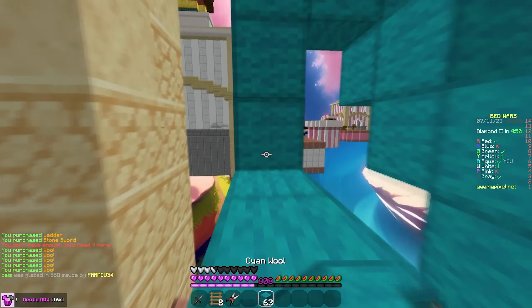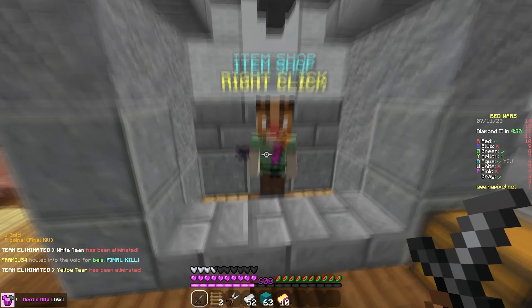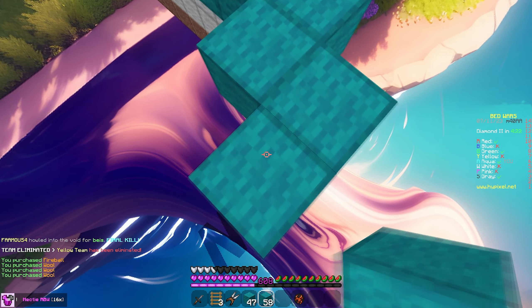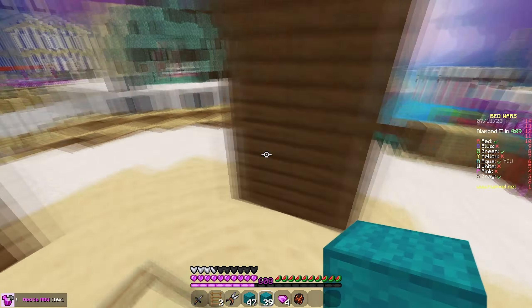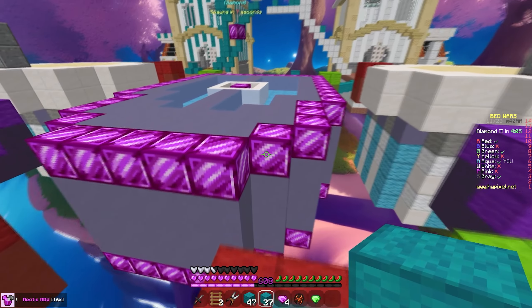I didn't think I would like this pack as much as I do, because normally I don't like Ranked Bedwars packs with the shorter swords. And don't get me wrong, the sword is still kind of my least favorite part of this pack — it looks more like a dagger than a sword. But overall this pack is so fire, and I kind of want to see how the diamonds and emeralds look, because I have high expectations after looking at the gold and iron. Oh, the diamonds are so clean! The emeralds are so good as well — I love diamond-shaped emeralds so much.